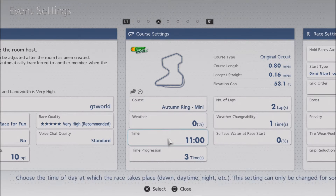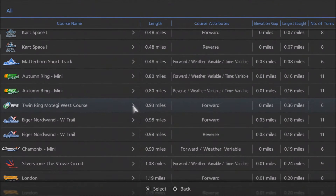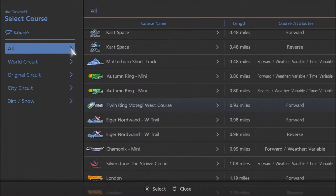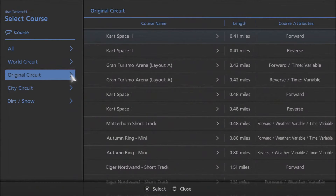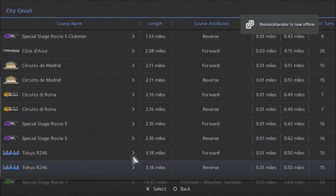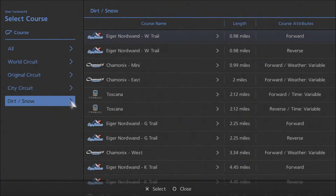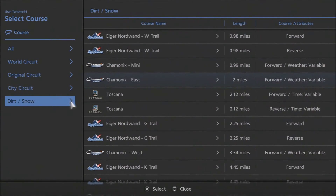This is where you choose the courses. I like Autumn Ring Mini for slow cars, just having fun. These are not alphabetical — they're listed by distance, top to bottom, and you can't sort any other way. World Circuit is tracks that really exist. Original Circuit is the GT series of tracks. City circuit makes it easier — city tracks. Or dirt and snow — that's all the dirt and snow tracks. It just helps you narrow down where you want to go.